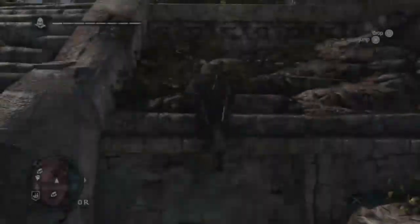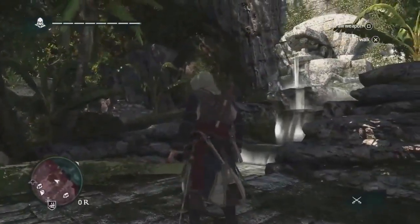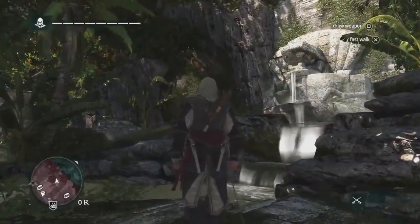Using Edward's navigation ability, we can scale this temple without a problem. Now that we've reached the top, we know that the treasure is near that fountain.